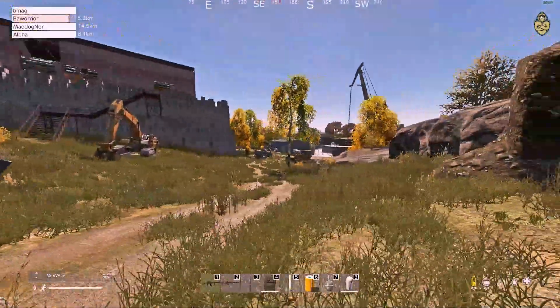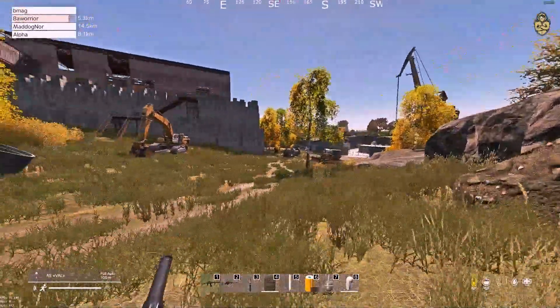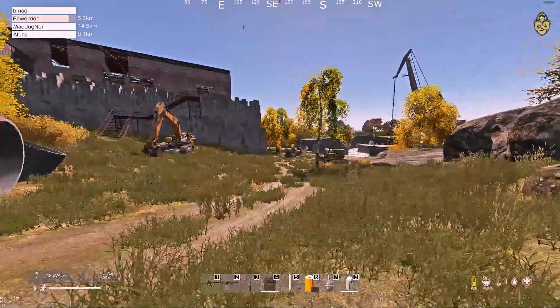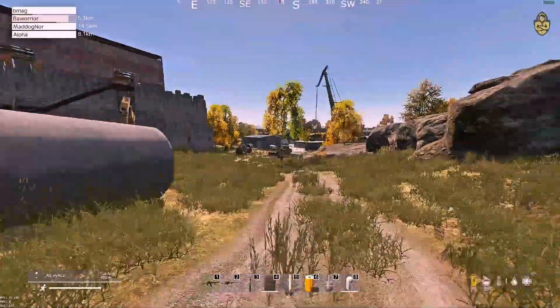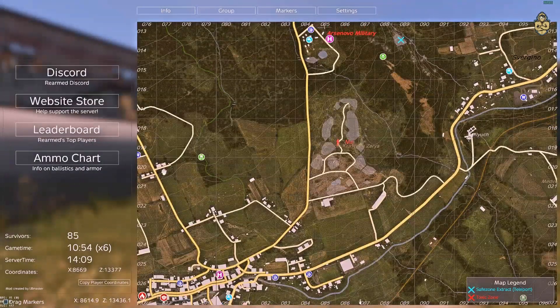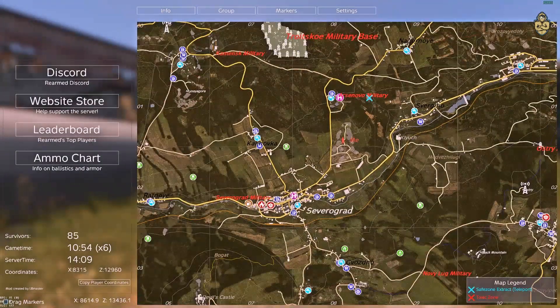Today I've finally found the Office Foreman's Key. It's located here at the New Custom Quarry, Severograd Quarry, northeast of Severograd, right next to the Safe Zone.